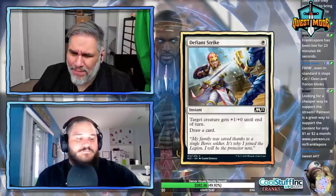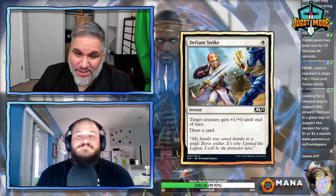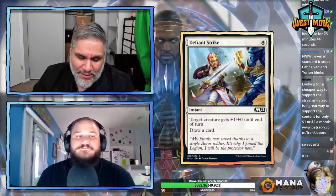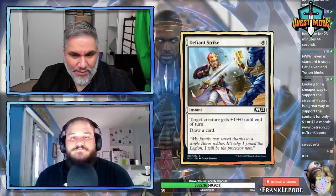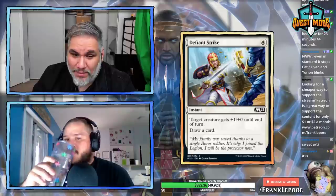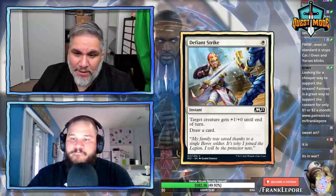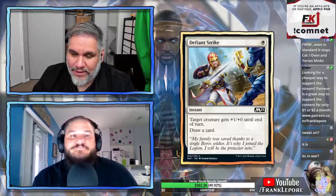Defiant Strike: another reprint, legal in Standard right now. Plus 1/plus 0 until end of turn, draw a card. If there's a deck that wants this — like a Feather deck — they'll play it. You don't want to just play this as a cantrip with a weak ability, but if there's a combo it'll find a home.